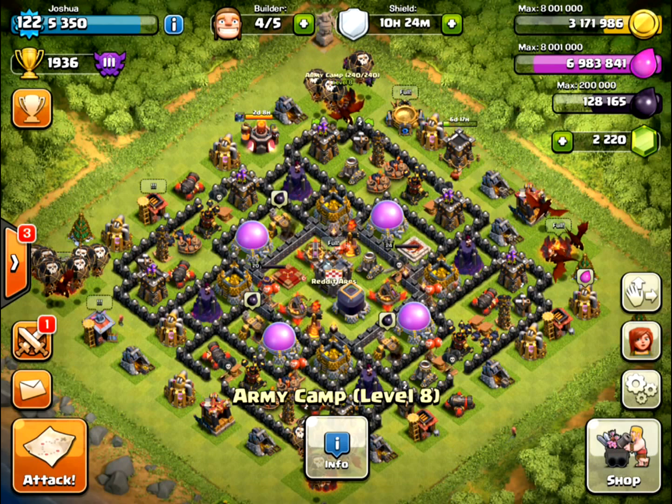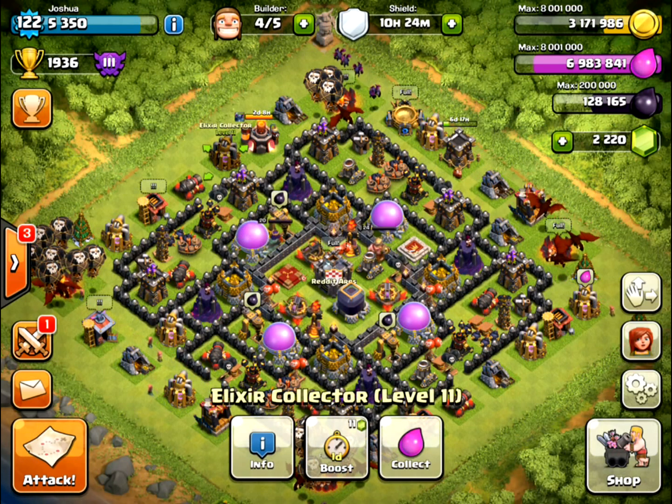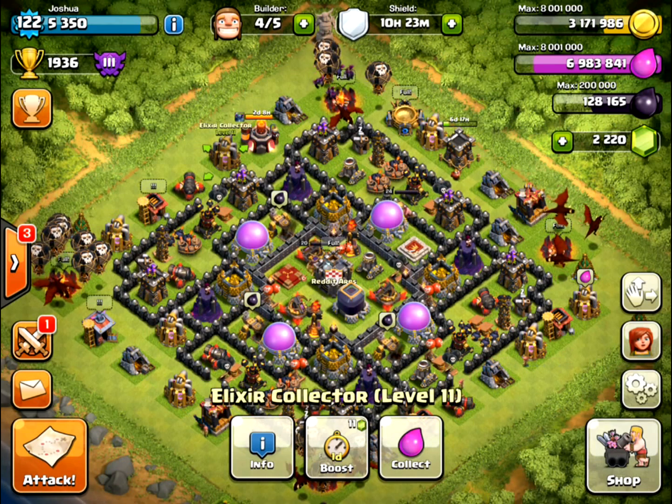And if they do start to go around the outside, as soon as they get to that empty spot where you destroyed these outbuildings, they're going to turn and go inside. Once they do turn and go inside, you want them to get over to the air defenses as fast as possible, since the one defense that does the most damage to dragons is air defenses.